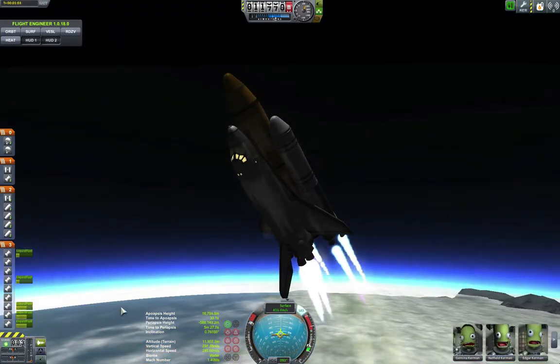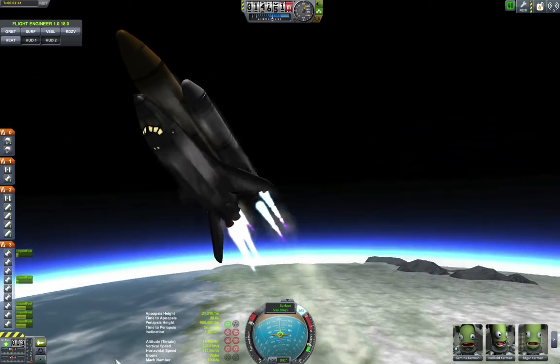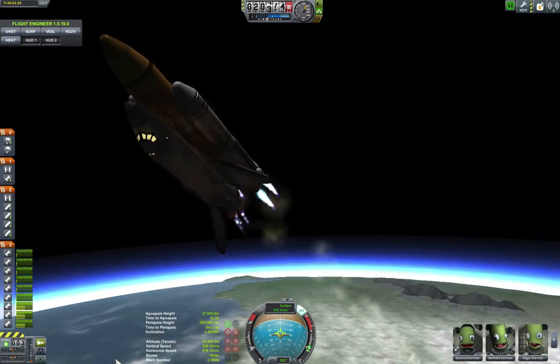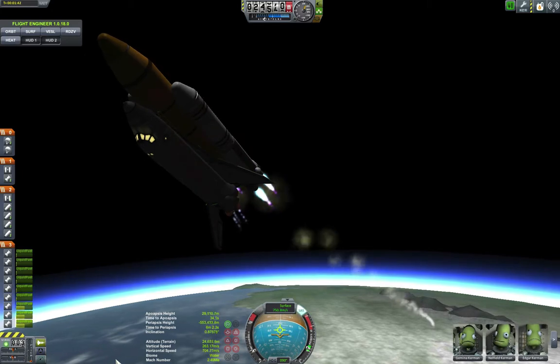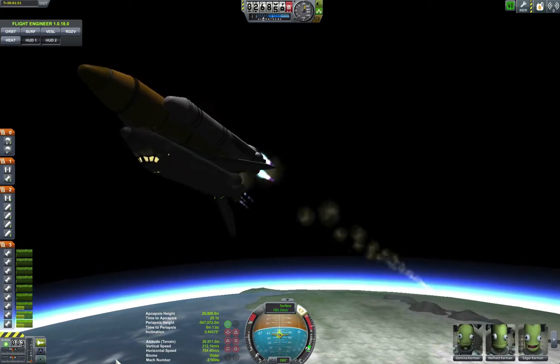If you look at the orbiter, you can see the changes I made. I finally angled those engines so now they are pushing outwards through the center of mass the best I can. I also changed what would be the OMS engines — I changed the tank that I used. I saw a bunch of orbiters that did that, it inspired me. It looked better than what I had, and it also helps it look the part.